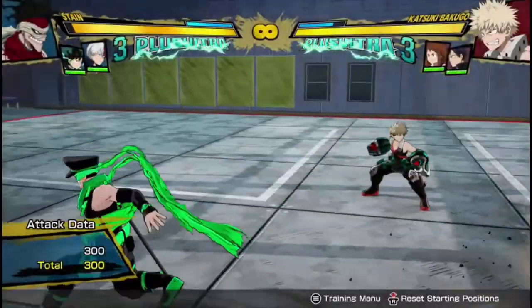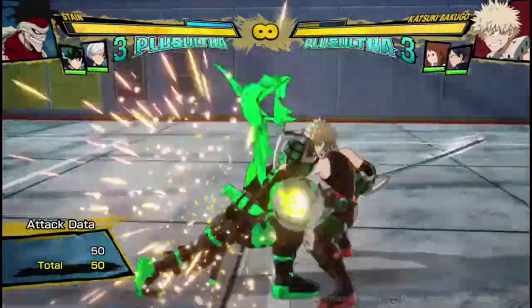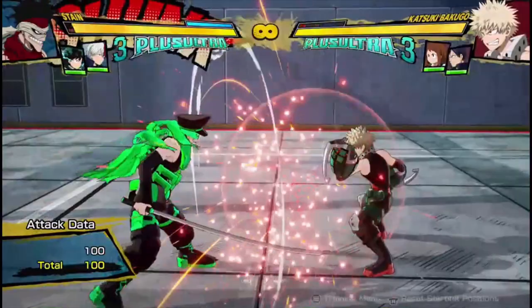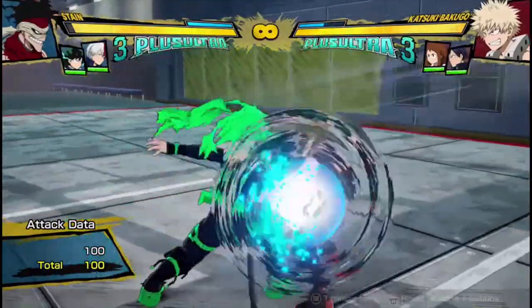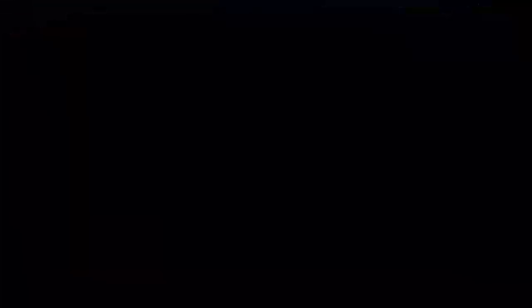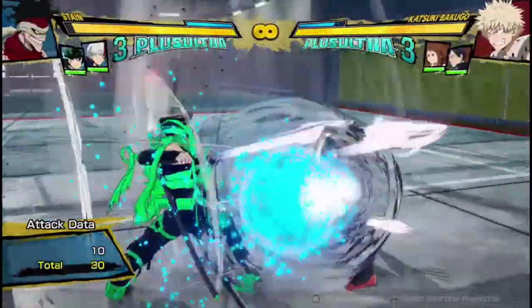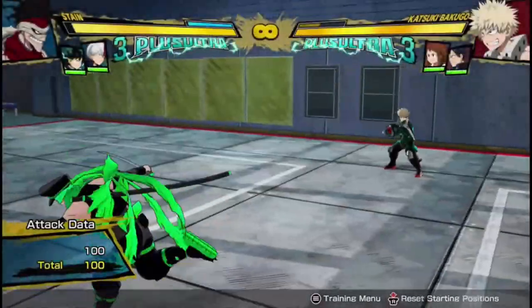Quick mention on his Quirk 1 projectiles: you're often going to be using these on your block strings when someone blocks you, because it's completely safe. The second projectile is safe, so you're going to end with that and the opponent isn't going to be able to punish you. Especially if you go into something like this — it's super safe looking back in between.